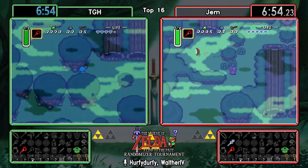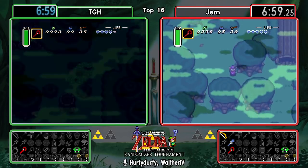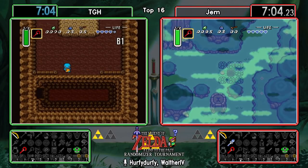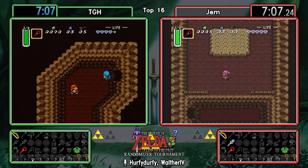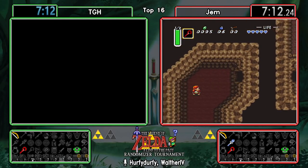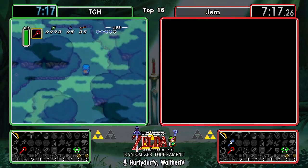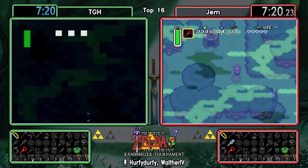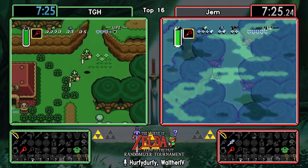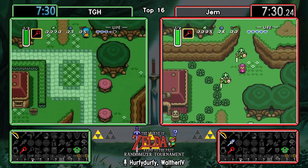That's a spicy find this early! And TGH finally gets bailed out here. That's a pretty awesome pickup - you're guaranteed to have enough bombs for just making your way through Kakariko. You don't have to chance finding bombs in Blind's or going down to buy them. I'm really curious if anyone's crazy enough to immediately go over to Eastern Palace.